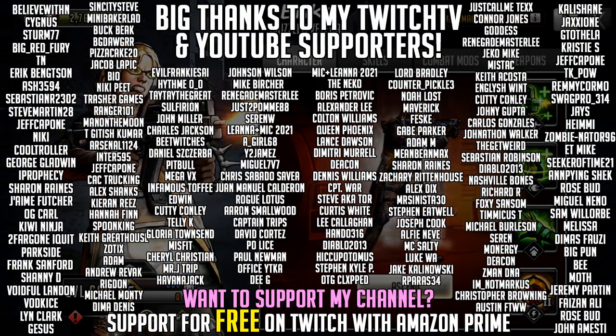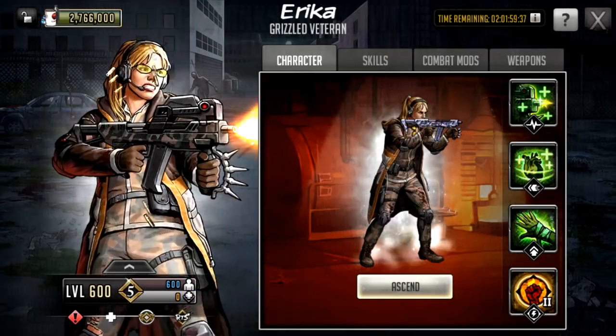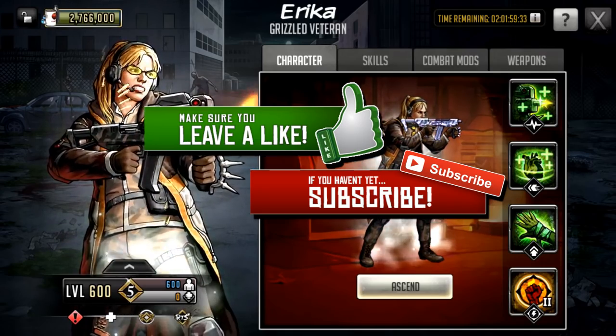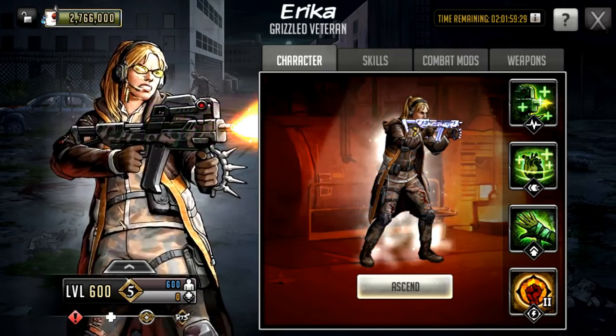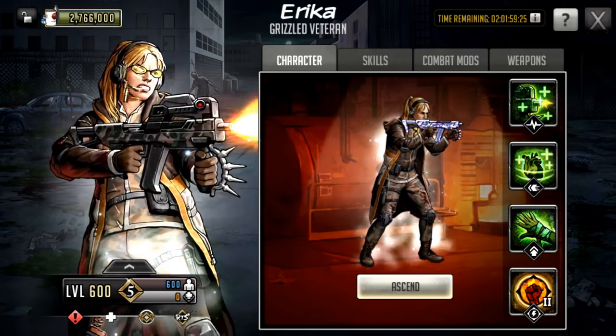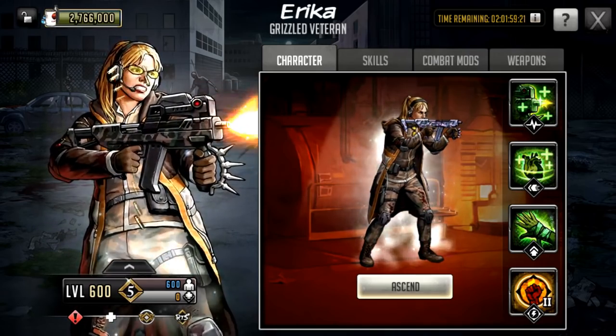Hello survivors and welcome to another Walking Dead Road to Survival video. In this video we're going to be taking a first look at Mythic Erika, who while she was known and did come out when Conquest did, she was not anywhere to be found upon the release of Conquest. This is because she was being held back to be an exclusive character for the upcoming War Depot.